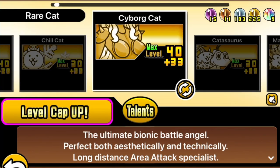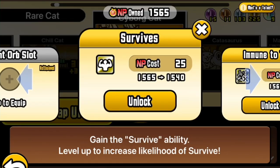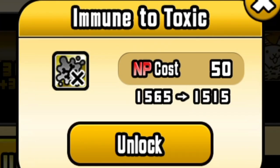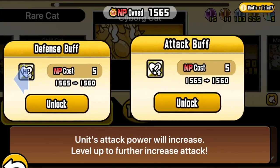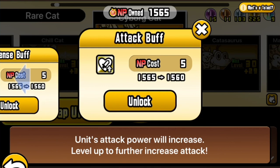Talent time, as if she needed any. Cyborg Cat now has some talents: increasing its chance to survive a lethal strike by 5% for every upgrade, giving it immunity to slow, resist freeze, defense buff, and attack buff.